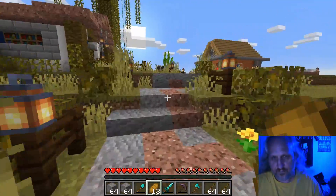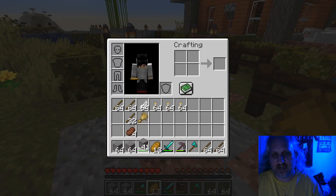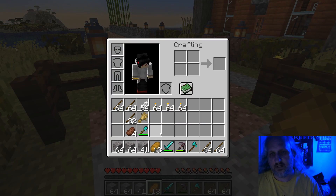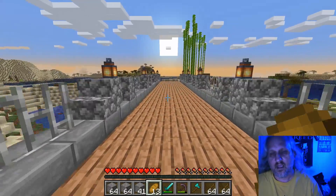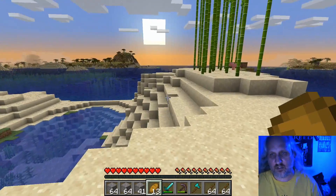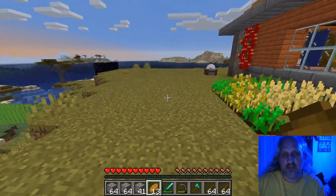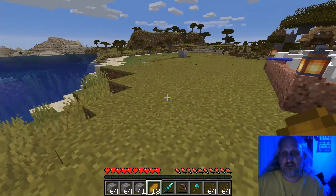So the first question I want to ask you is: how much gravel do I have? We have 64 plus 64 plus 41 — that is how much gravel we're starting with. I'm going to go about making this into flint as much of it as I can.